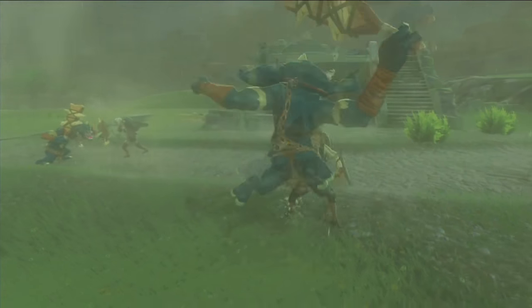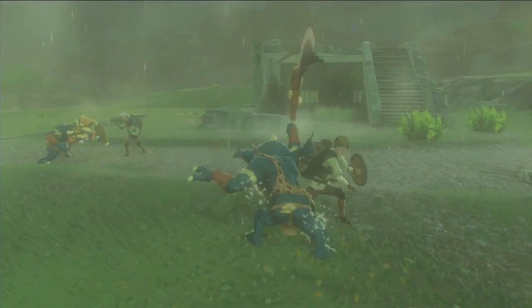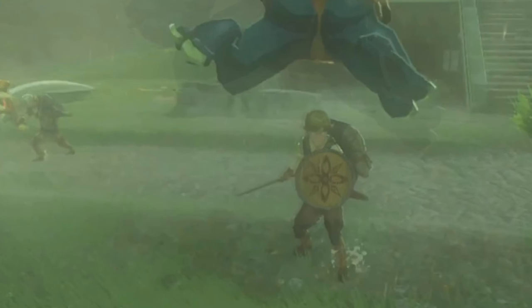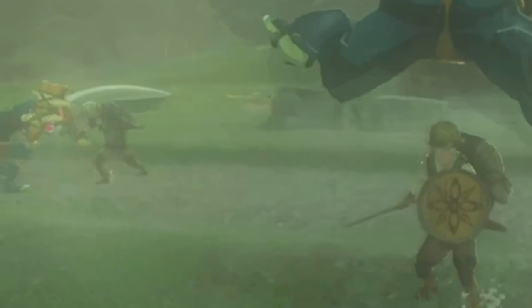Next up, a combat teaser. We see a blue bokoblin — obviously the slightly tougher version of the basic enemy — jumping at Link, who's equipped with a new shield design as well as a large pack on his back. Interestingly, there's a white-haired NPC fighting alongside him, dressed very similarly with a similar shield and pack. Maybe this is a side quest and Link is travelling with this man.